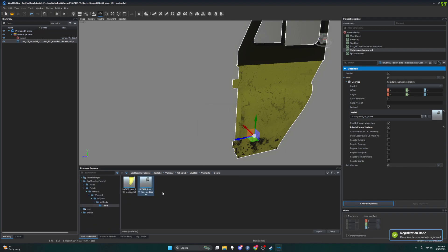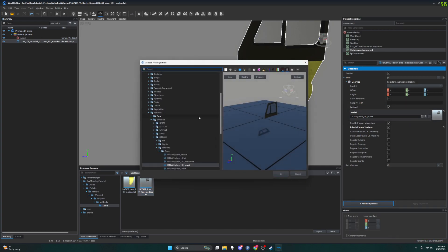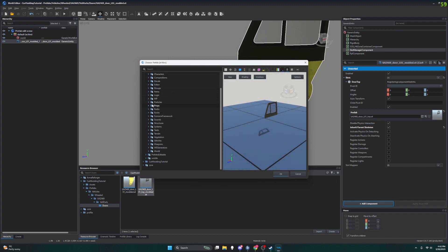All right, there we go — that is now made. I'm going to change out this prefab. Make sure you change it to the right one — they look exactly the same right now so it's easy to get them mixed up. The only thing that's different is their name.